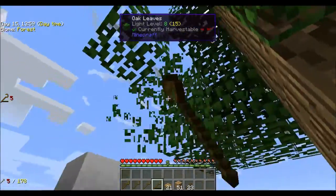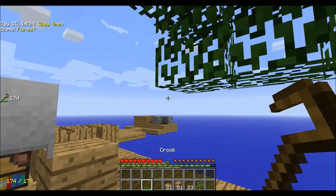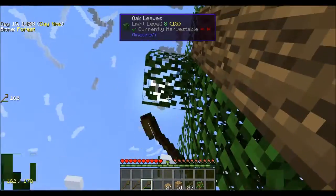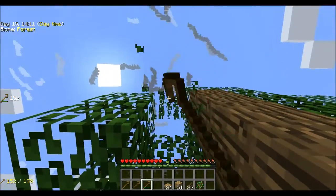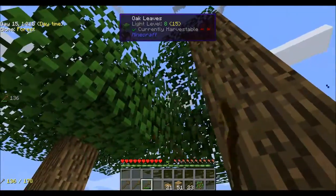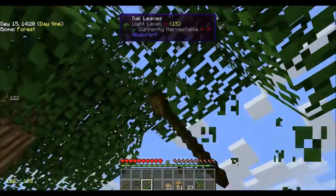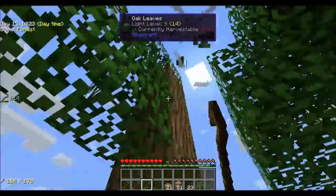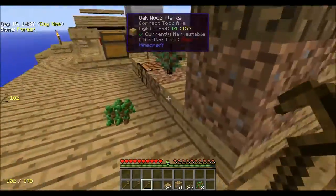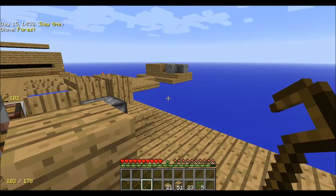Hey guys, welcome back to Skyblock survival, this is Mike. Last time we went ahead and set up our cobblestone generator. Despite only using five pieces of cobblestone to contain the lava block, nothing has caught on fire yet. I'm not sure if it's because slabs still have that weird property where they wouldn't burn, or maybe it's just not an actual fire source.